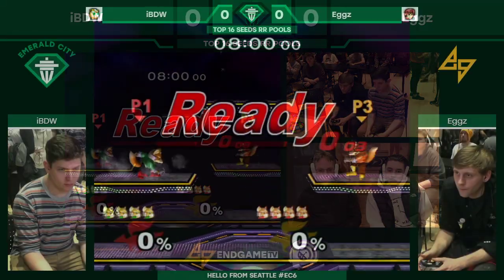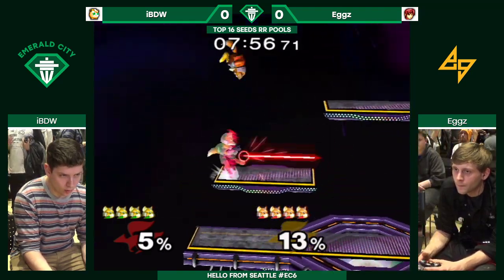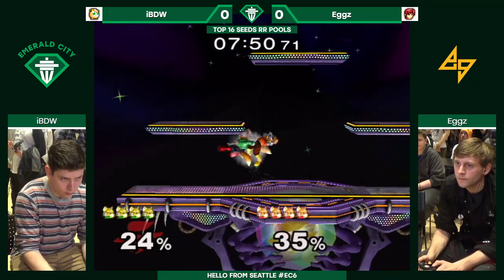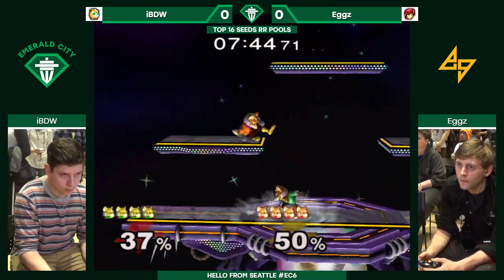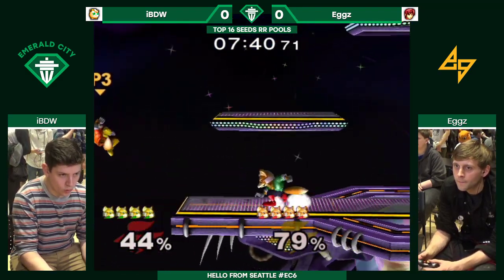Straight to Battlefield once again. We're going to see a nice Fox Ditto, starting right away — no handwarmers. Eggs, of course, right into it. He's our Oregon Fox main, here with Fat Goku and a few others as well. Fat Goku, also newly ranked this year — 69th.